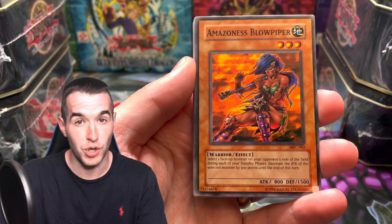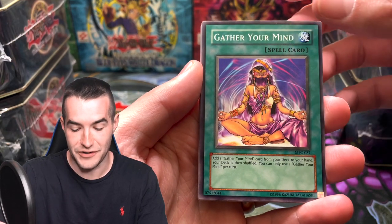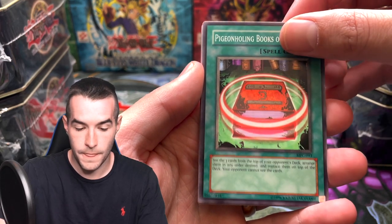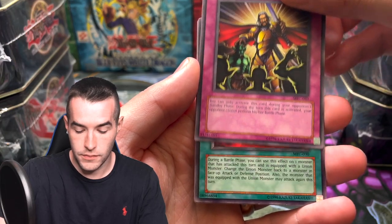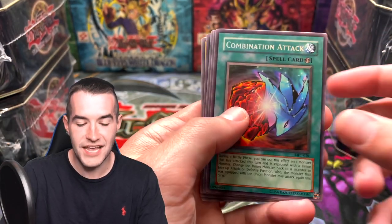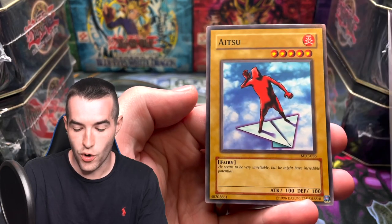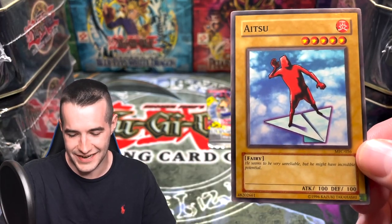We've got the Amazoness Blowpiper, Gather Your Mind. It'll be fun to open MFC every day. Pigeot holding Book of Spells, Thunder of Ruler, and Combination Attack — that's a rare. Mass Driver — that's banned, isn't it? Poison of the Old Man. Oh, and the Duel Suit — that's a classic card, a classic Duel Suit. Got to love that.